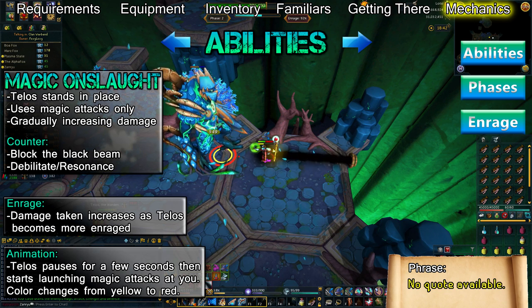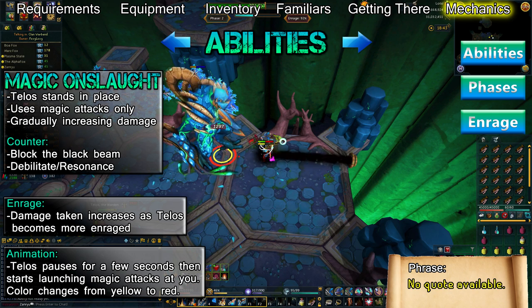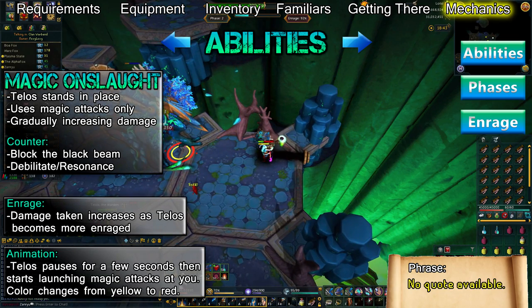In order to drain Telos' special bar, you'll need to block the black anima beam. You can also reduce the damage from this attack, or negate it altogether with Devotion or Barricade, though those are temporary solutions. This ability is used only during phase 2.